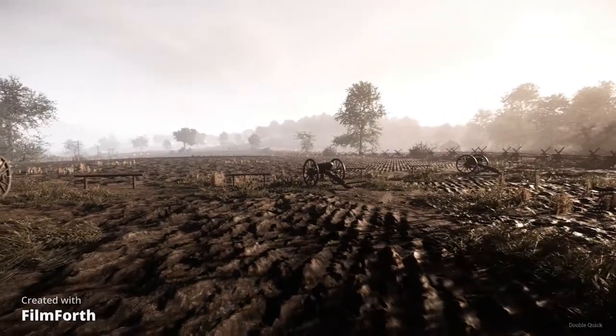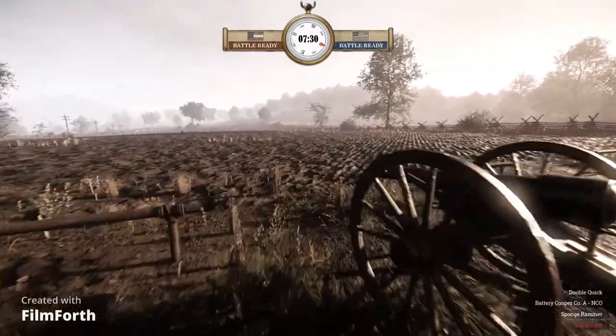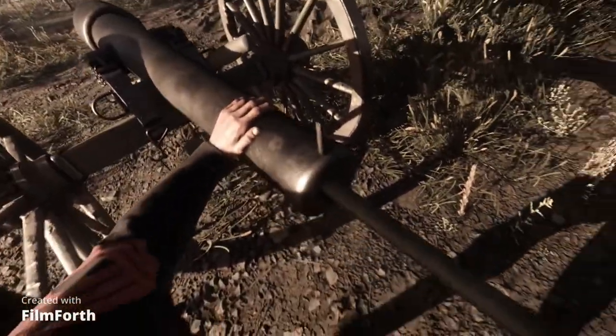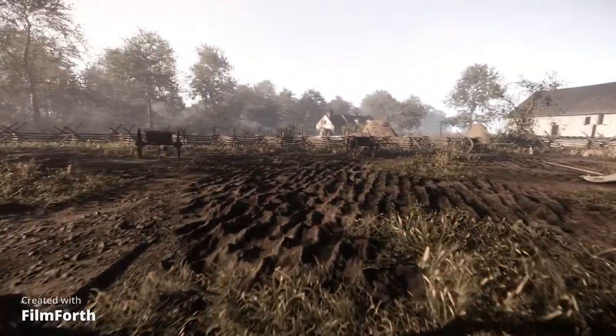All right, here's a quick rundown on how to operate a cannon in War Rights. First things first, once you spawn in you need to swab the barrel, but then after that you go grab your choice of shell.